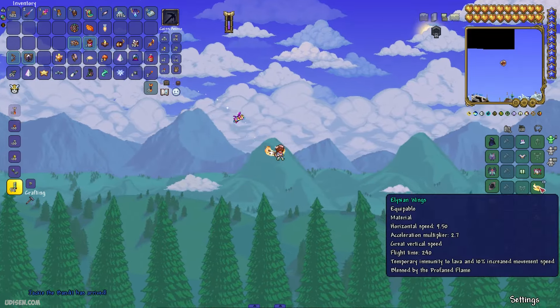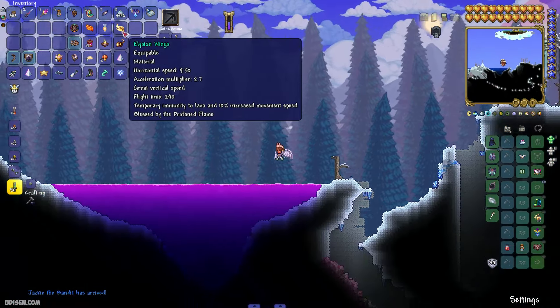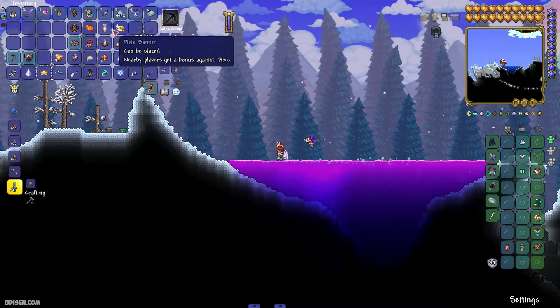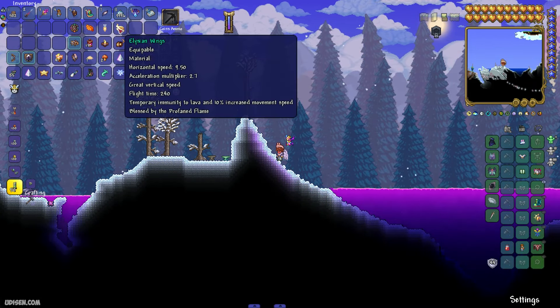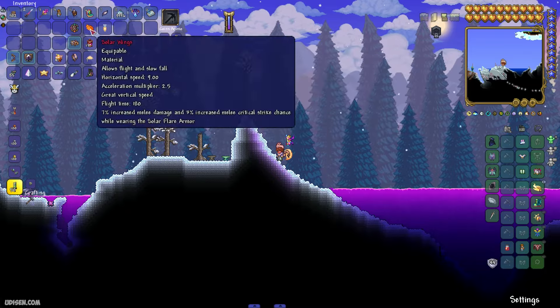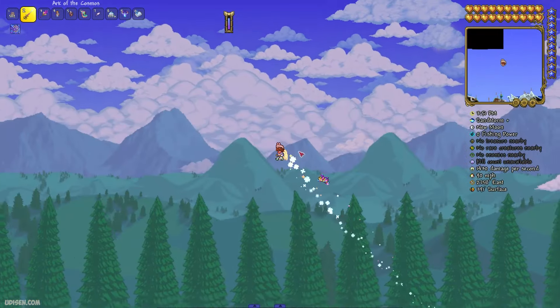Horizontal speed 9. Elysian Wings: 9 and 5. Acceleration 27. Flight time — so, Elysian Wings are more powerful than Solar Wings. Oh my gosh, I am becoming rich and powerful.